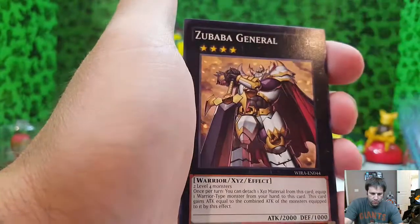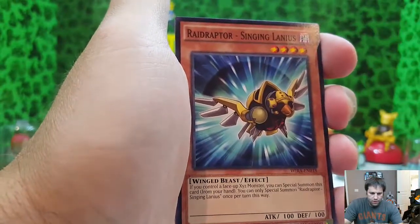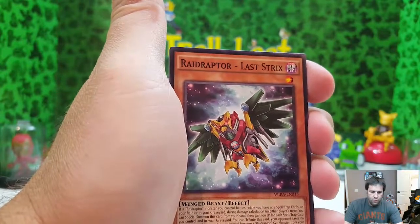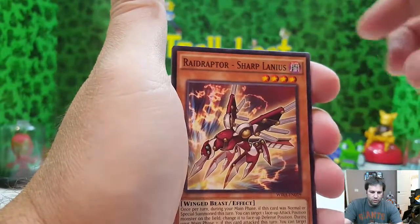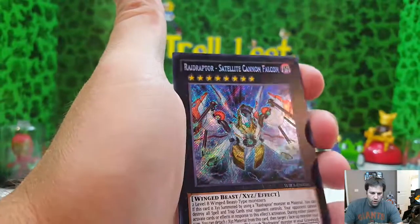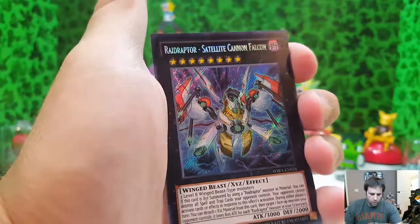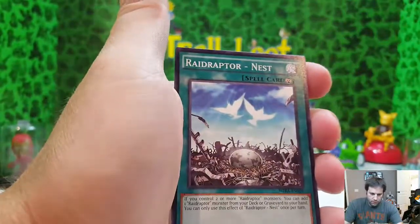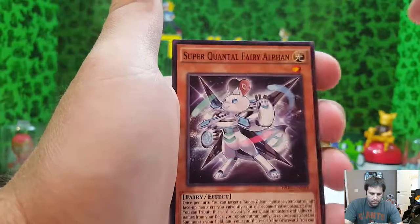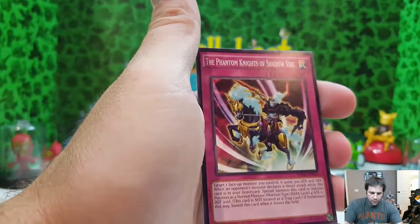Forbidden Chalice — gotten that one before. Zubaba General. Raid Raptor Singing Lanius. Reinforcement of the Army. Raid Raptor Last Strikes, Raid Raptor Sharp Lanius, Phantom Knight's Spear. Raid Raptor Satellite Cannon Falcon — look at that beautiful card! Raid Raptor Nests, Super Quantal Fairy Alfin, pretty cool. Bujinki Amaterasu — got that one before. And the Phantom Knight of Shadow Veil.